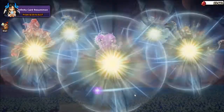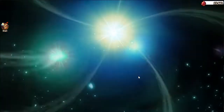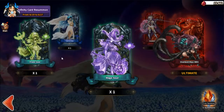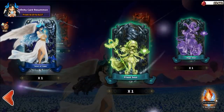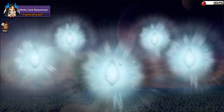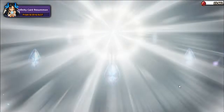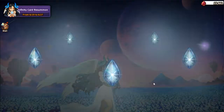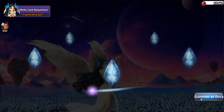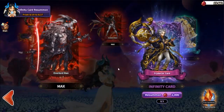Let's see what we're getting. I keep getting that same overlord — why do I keep getting her every time? Oh, another soul — nice! I think they made her easier to get, which I'm happy about since it helps with expanding. There's a terrible one. Oh wait, infinity cards — I'll take it, why not.